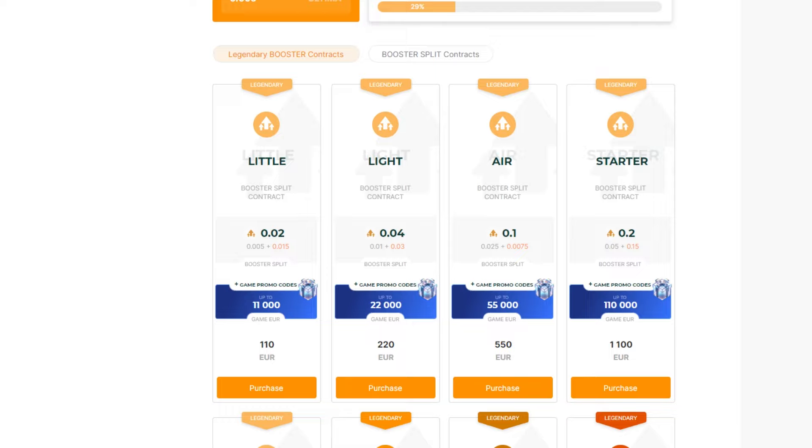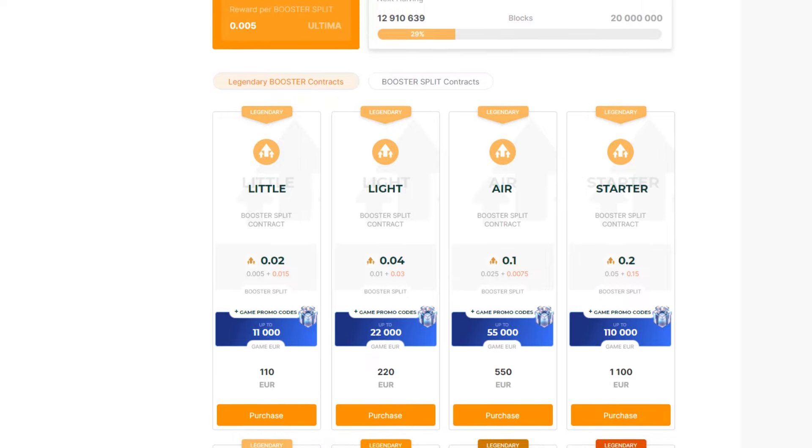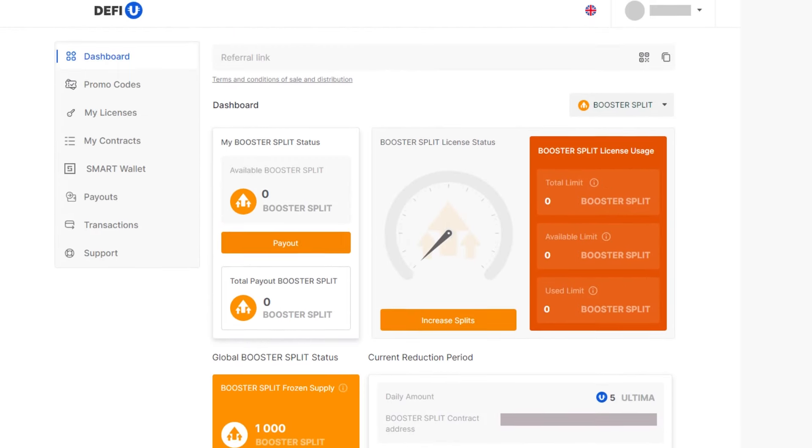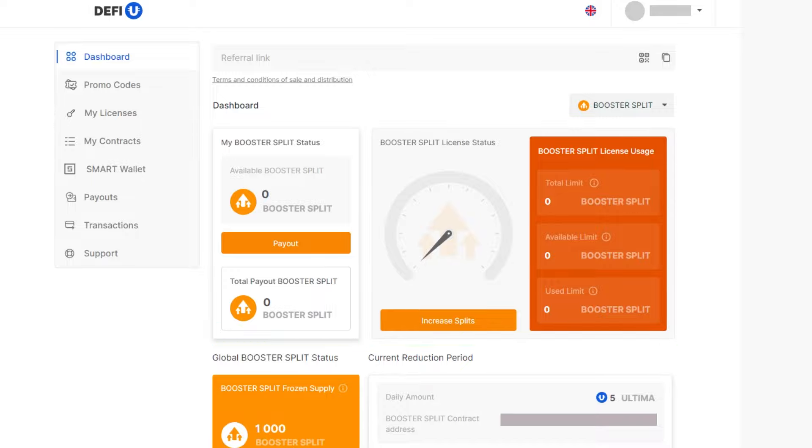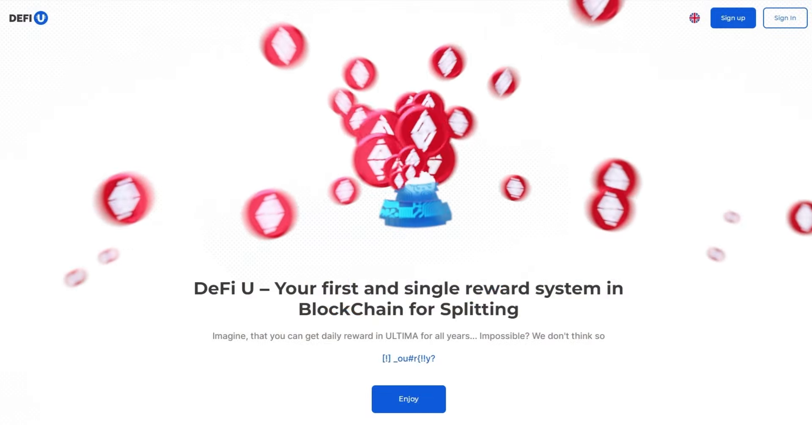In this tutorial, we'll show you how to purchase a package of contracts for the Booster Pool, obtain and activate promo codes in Battle Bulls, withdraw Booster Split Tokens, and start splitting in the Ultima and Booster Pools. Let's start with purchasing the contract — go to the DeFiU.com website.